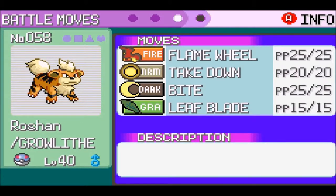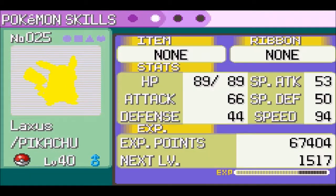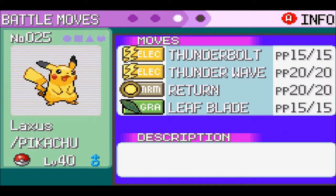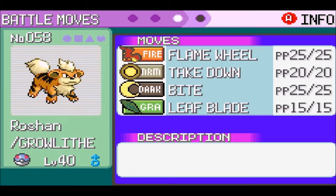I just got a Growlithe off camera and decided to trade it up. Let's quickly go over the movesets. Loxus is here with Thunderbolt, Thunderwave, Return, Leafblade. Roshan has Flamewheel, Takedown, Bite, Leafblade.